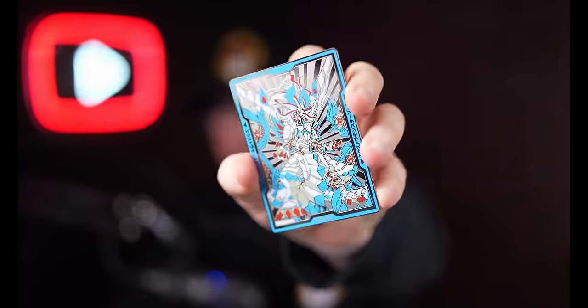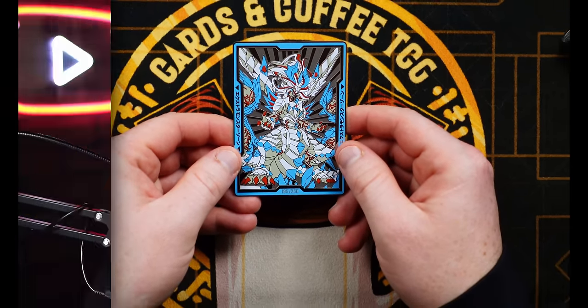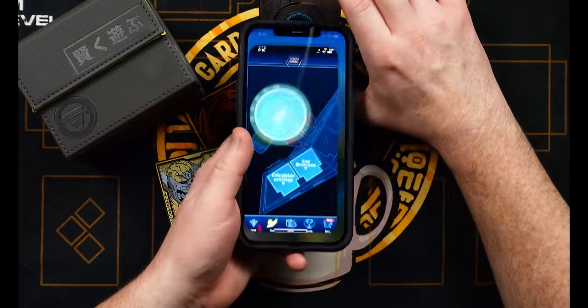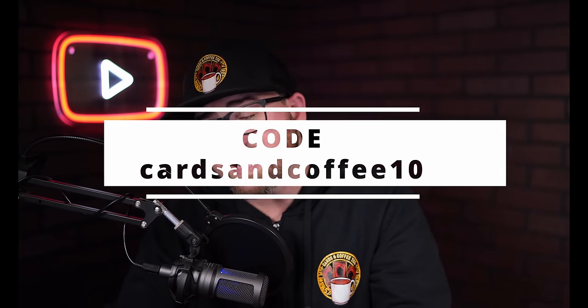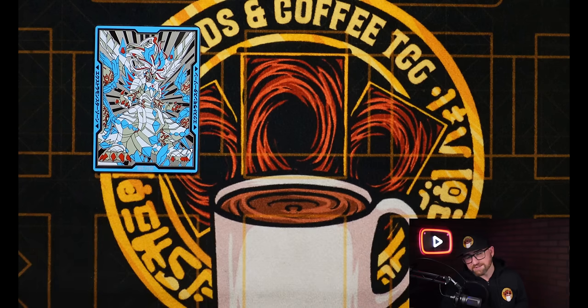Before we hop into the extra deck, I just wanted to showcase this beautiful Smart TCG Metal Field Center. They have a wide array of choices online and they are constantly selling out. What makes it so great is you can sync it up with your phone to any application — for me, I always set it up with Neuron, so when I'm at locals I can just tap my phone to the Field Center and boom, I'm ready to go. The link to Smart TCG is down below. At checkout, make sure you use my code CARDSINCOFFEE10 — that way you guys can save another 10% off your order, plus a portion of that purchase comes back to the channel and it helps me make content for you.